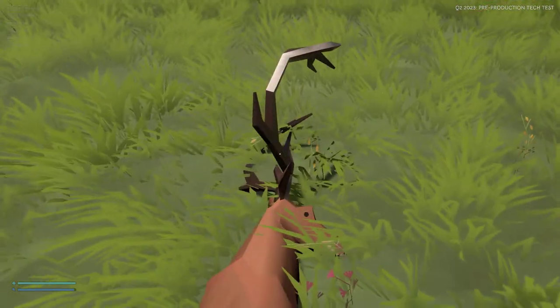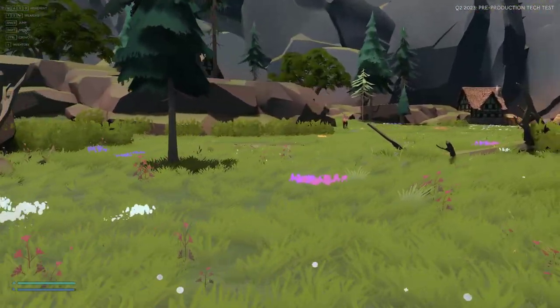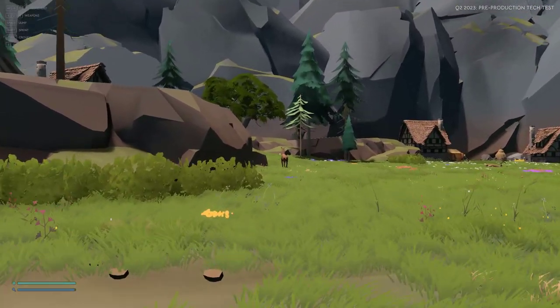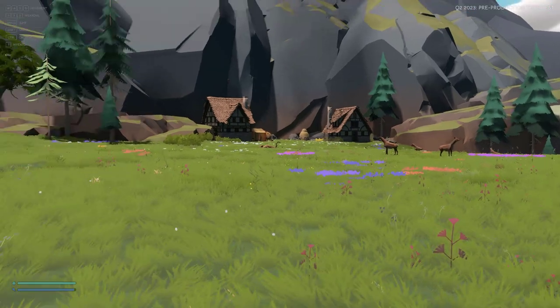Bucks, by the way, have the horns on them. If you shoot them a couple of times they will chase and attack you. Deer without antlers will not attack you — so if you see one over here with no antlers, you're safe.